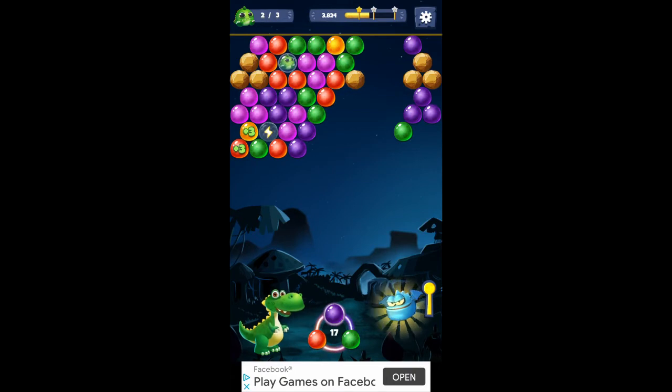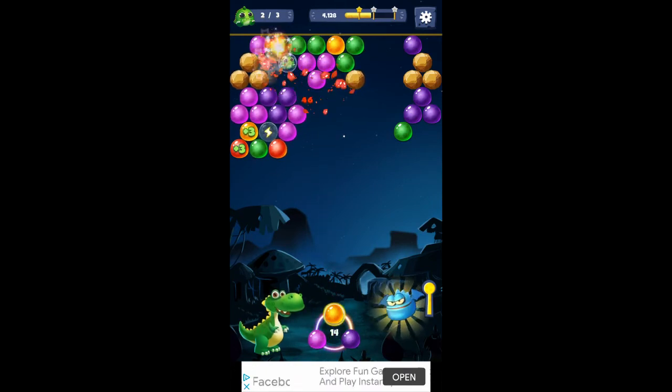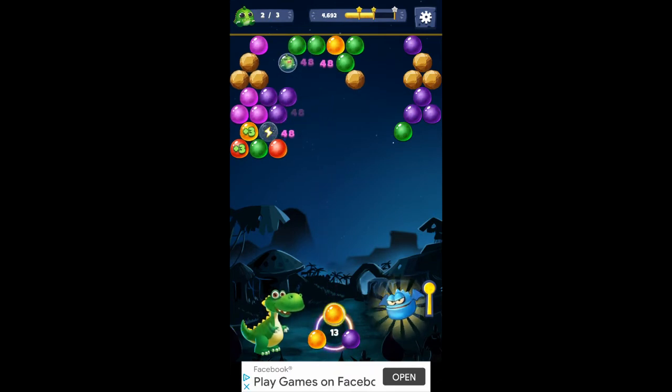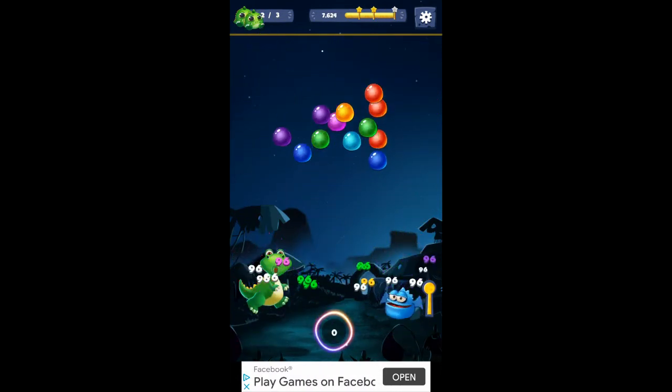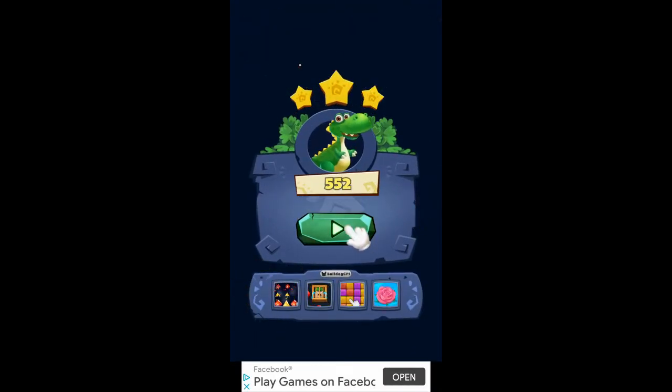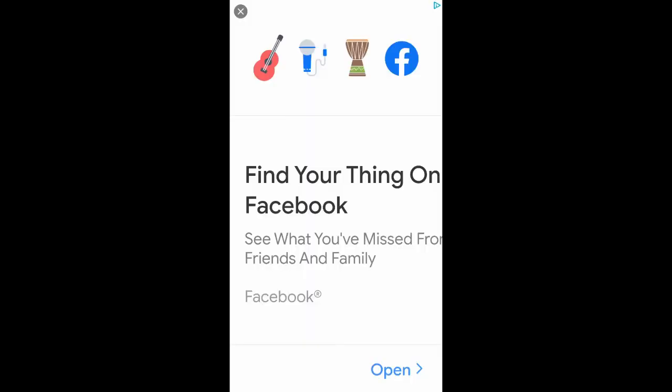Plus I saved that dragon. See if I can get up and hit that dragon now. There it is — when you hit him, it saves him. You don't have to drop all the bubbles around him. If you shoot the dragon, it will save him. Another ad.